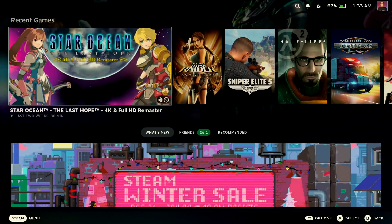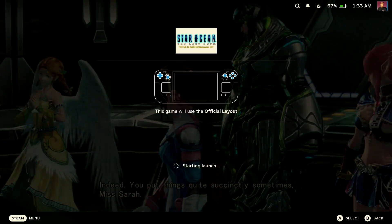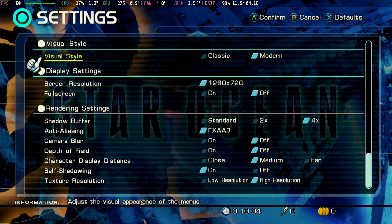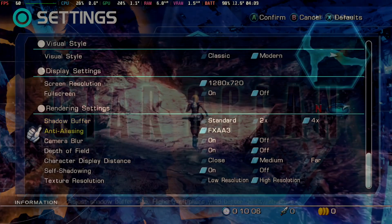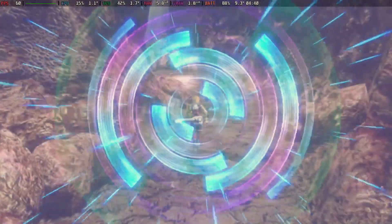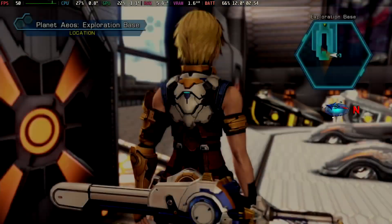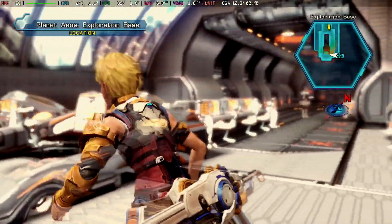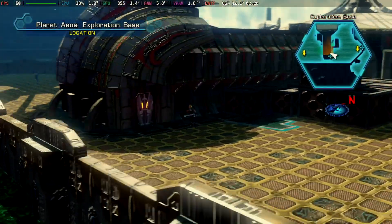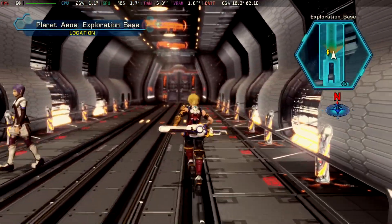Moving on to running it and performance — we don't have a lot to talk about here because you don't have to do anything for this game to run perfectly. Just launch it and it defaults to high settings, and it's perfect right out of the box. On high, you get a perfect 60 FPS from start to finish, whether it's cutscenes, exploration, or battle. The only real drops you get are when you move from room to room. Whenever you load into a new area, you will get a split second of 35–45 FPS, though by the time you can actually control your character in the new area, it's back up at 60.